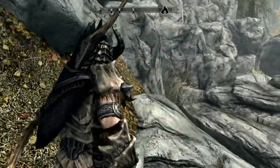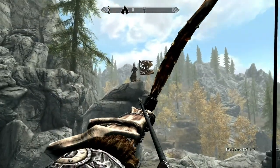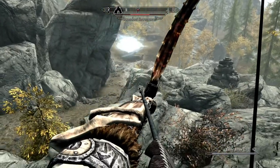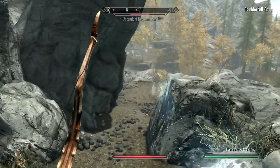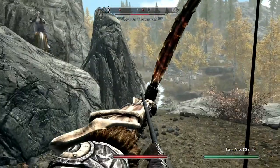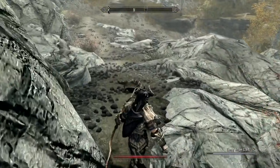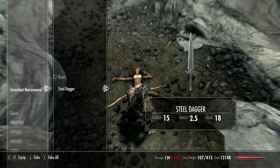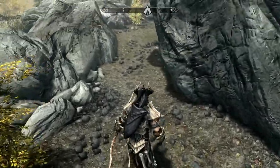If you are wandering around Skyrim, you might come upon a person sitting on an outcropping with a flag. They notice you, and you can shoot them down. It is an Ascendant Necromancer — we have come upon a Necromancer lair, and this is Boulder Fall Cave. The Necromancer had animated a corpse they had lying nearby, and once you kill the Necromancer, the corpse they animate turns to dust.